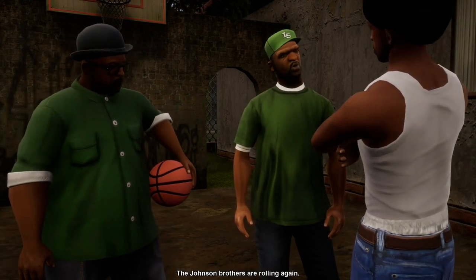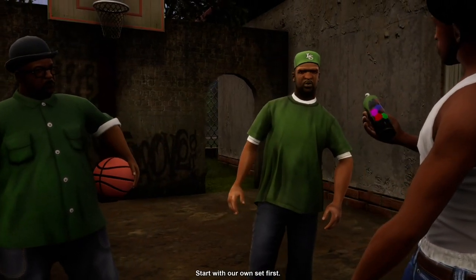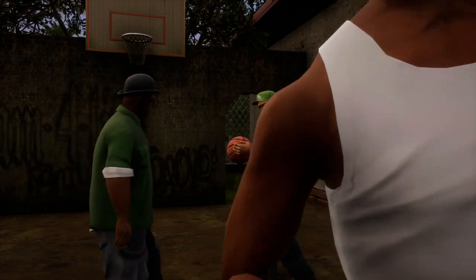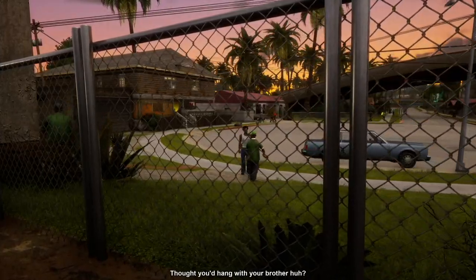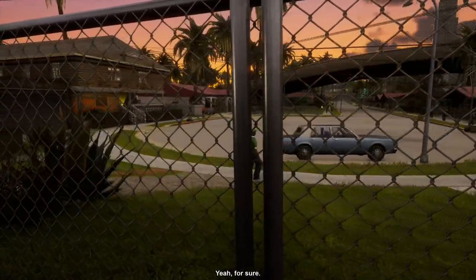We gotta go hit up the hood. Hey CJ, let him know you back on the set — the Johnson Brothers are rolling again. Take this paint and go hit shit up, start with our own set first. Later on we spread, I'll take the whole hood back. Hey wait up — nah, thought you'd hang with your brother, huh? Ease up little man, come on, it's been difficult. You want to drive? Yeah, for sure.